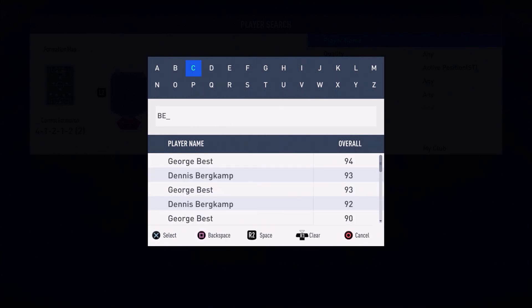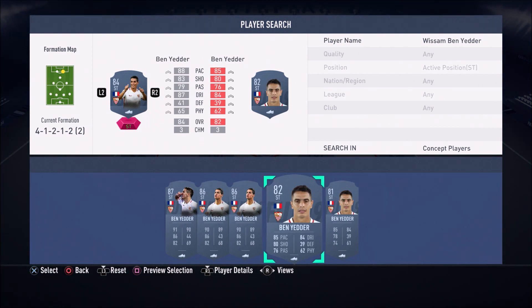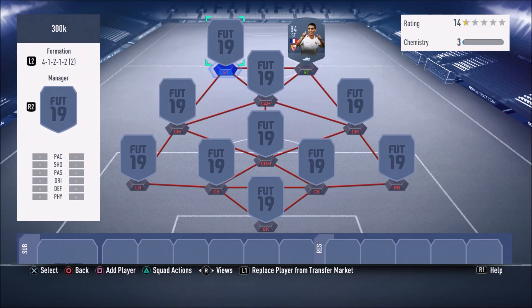In that right striker position we have an absolutely beastly in-form — this in-form is absolutely insane. He's two-footed, he's got four-star skill moves, and he goes by the name of Wissam Ben Yedder, that 84-rated card. This card is one of the best LaLiga striker cards in FIFA 19: five-star weak foot, 88 finishing, he's very clinical. His dribbling stats are insane — 94 agility, 90 balance, 85 ball control, 87 dribbling, and 91 jumping, which is incredible for someone so small.